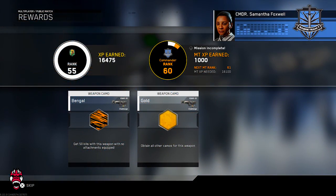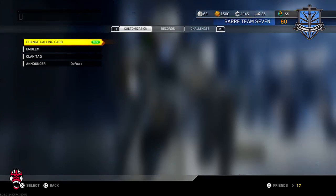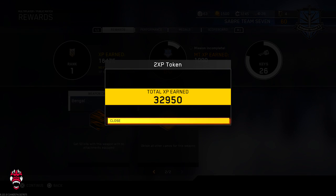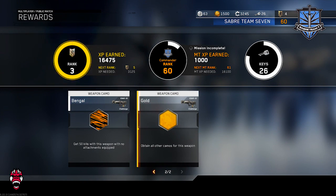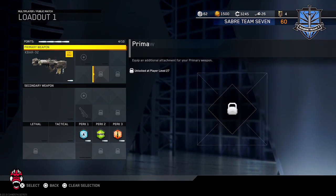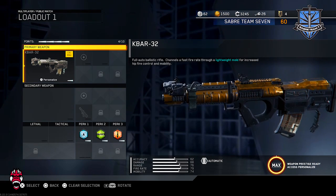Gold camo, 16K XP that game. We're going to go ahead and prestige real quick — entering prestige level 15. SMG's Mark 2 can give me 30% XP per kill rather than 15%, so that's dope. 33,000 XP that game just for getting gold. Now we'll jump into a custom game — actually let me preview it here. There it is, gold on the K-Bar.